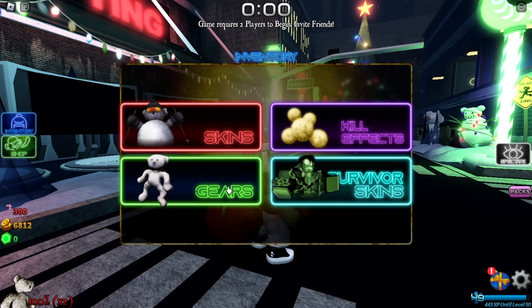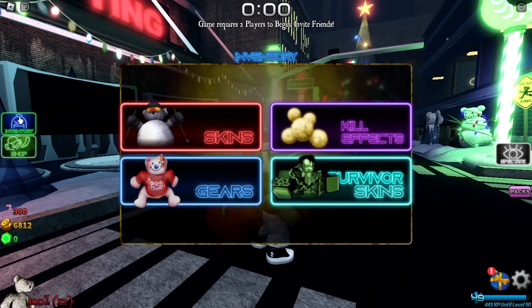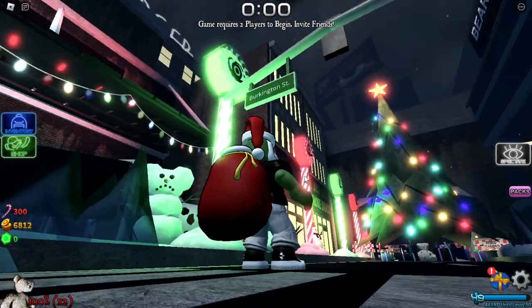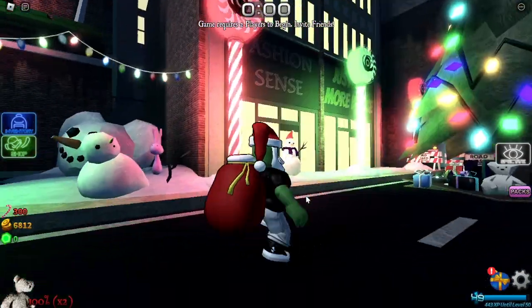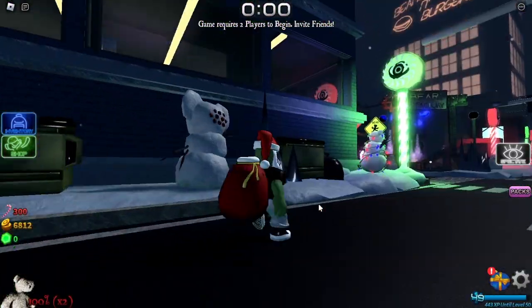Now go to the inventory, go to social gears — we got Advent Plush, it looks so cool. Let's check out the lobby and then we get to the skins. This is so cool, we got a big Christmas tree here — the Christmas tree is back.